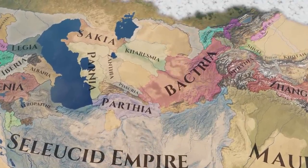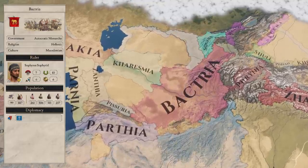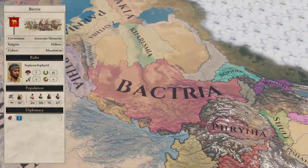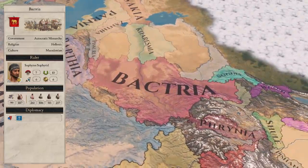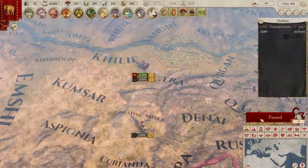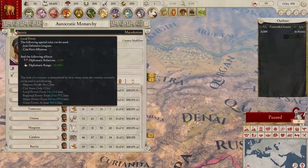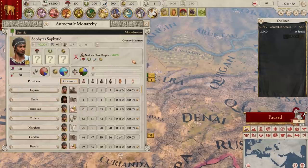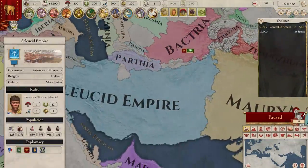Continuing our theme of subject nations, next we look at Bactria. Bactria are quite unique in the fact that they are quite a large nation — the fifth largest for population — but are a satrapy of the Seleucid Empire. They control 99 cities, which places them one city short of being a major power. Their power ranking doesn't really matter though at first, as they are not in control of their own diplomacy other than trade, so you're going to be at the mercy of your overlord to decide what you can do and where you can expand, if at all.